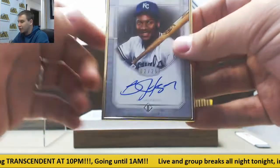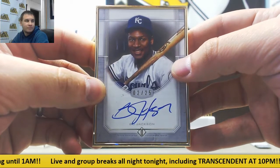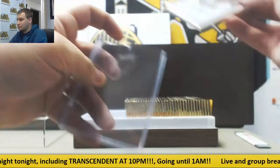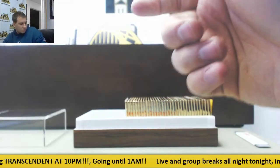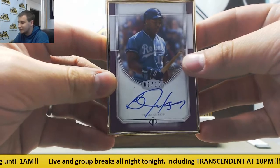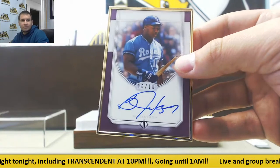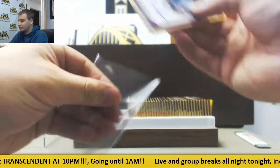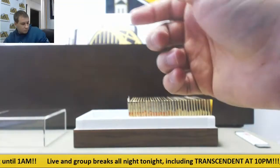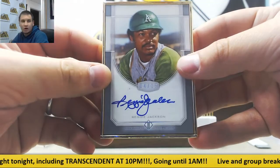Next autograph — Bo Knows! 2 of 25, Bo Jackson autograph. And we're going to double up on Bo — 6 of 10 purple, Bo Jackson. Moving along, this one is a silver, 4 of 15, Reggie Jackson, Oakland A's.